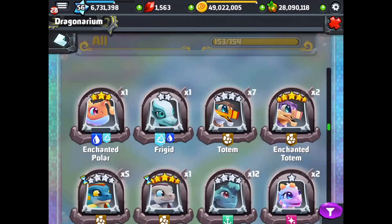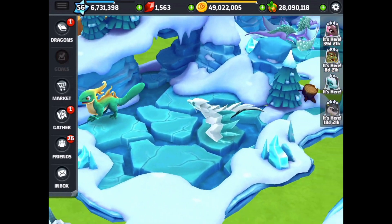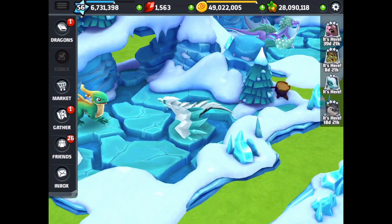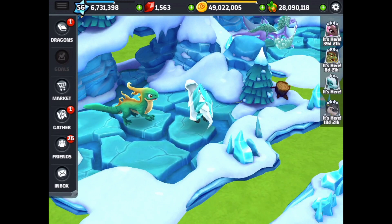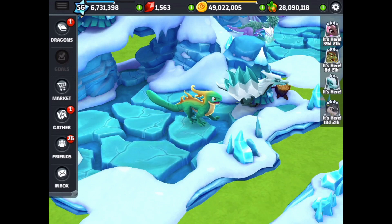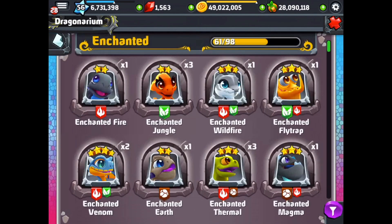There's the frigid dragon in the park right there — looking pretty cool. It blends in really well with the habitat; it's got the same colors as the habitat. This is pretty amazing. Now that we have the frigid dragon, we also have the enchanted frigid dragon unlocked.